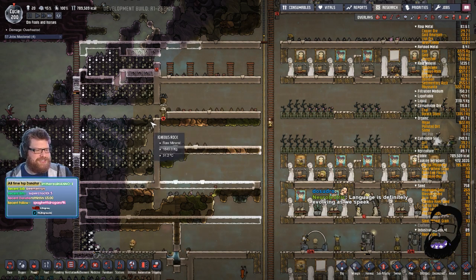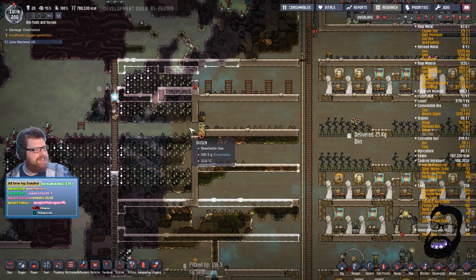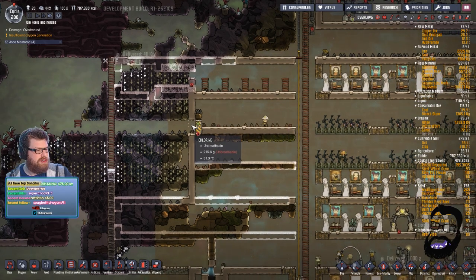You found three cool steam vents and a natural gas geyser right next to your base — nice lurking! Have we found a metal geyser yet? We have not, nerd.